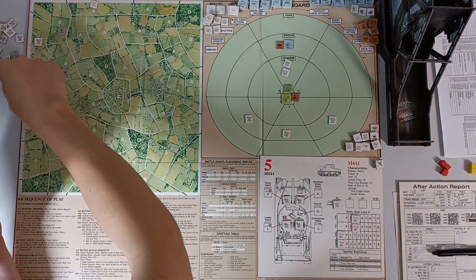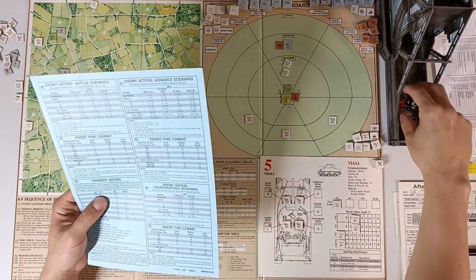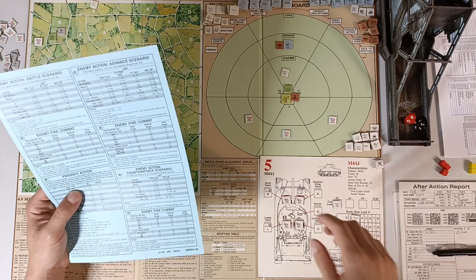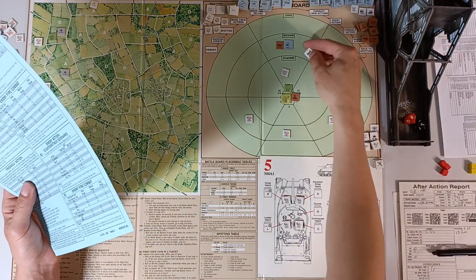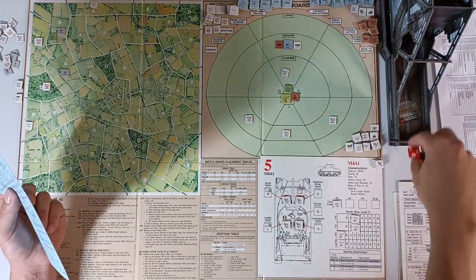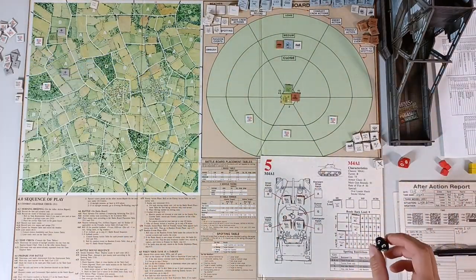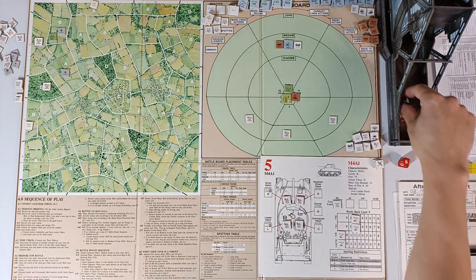If we roll 80 or higher we get smoke on the AT gun. Second artillery strike — roll 79 again, not a kill. Last artillery strike — roll 87, so we at least get smoke on the AT gun. He remains in the woods. Unfortunately we don't get him with artillery. Now we roll for ambush — occurs on 1–7. We roll 7, so there is an ambush.